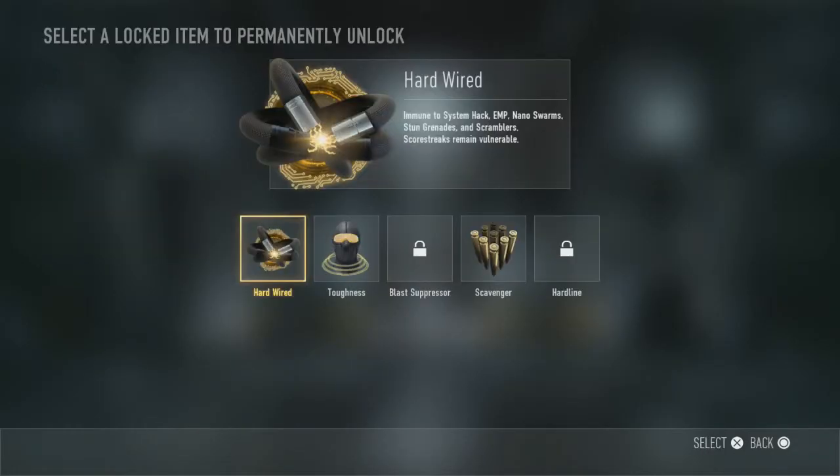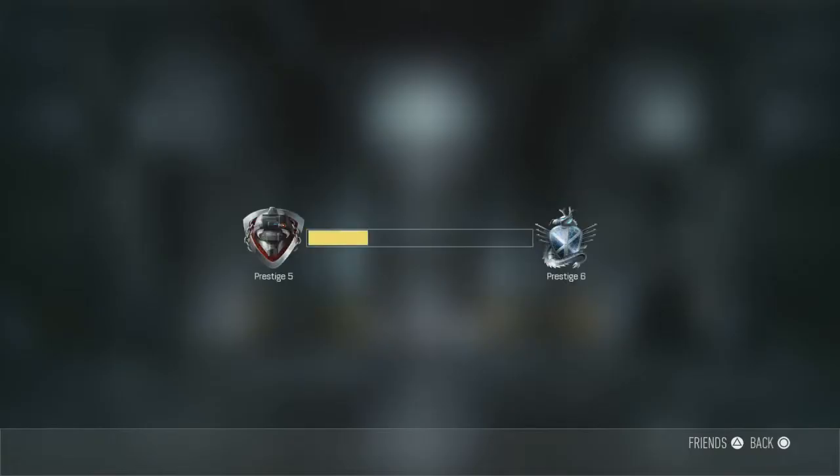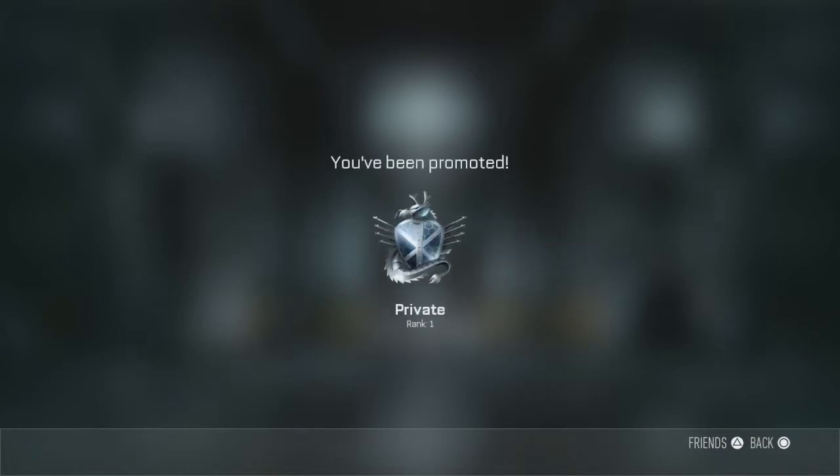I'm going to use my permanent unlock token, and I had an idea which one I'm going to use before I do it — and that is Fast Hands, because I love Fast Hands. Let's go into the prestige. And bam, right there — hit the sixth prestige at rank one.